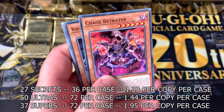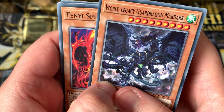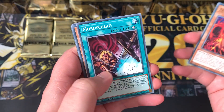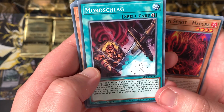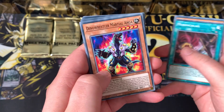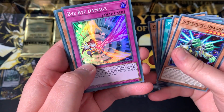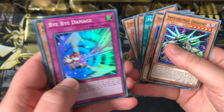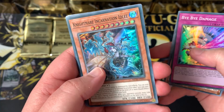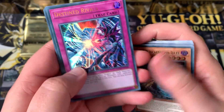Here in pack number one we have Chaos Betrayer, Dark Dragon Mardark — like a dark Slifer the Sky Dragon — Tenye Spirit Mapura, Mordschlag who thinks his sword is a pickaxe, Dino Wrestler, Martial Anga, Speed Burst Dragon, and Bye Bye Damage for our Super Rare. Nightmare Incarnation Idli is our second Super.